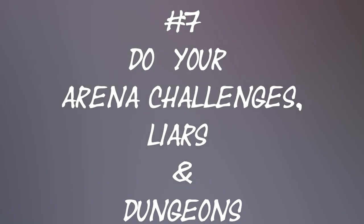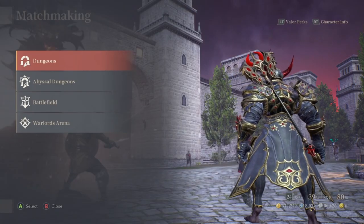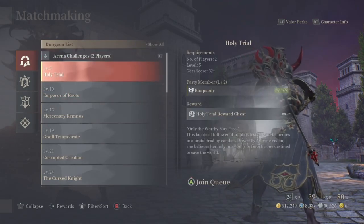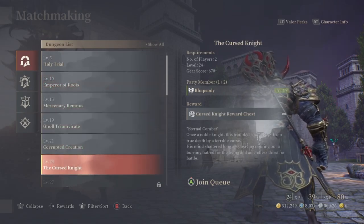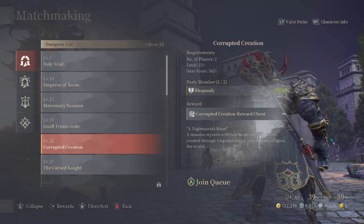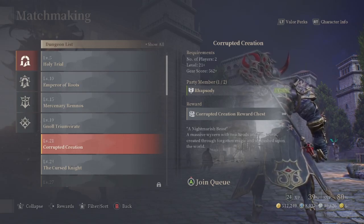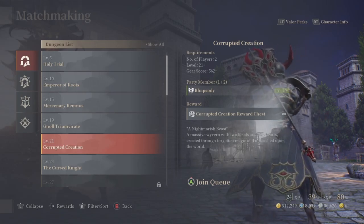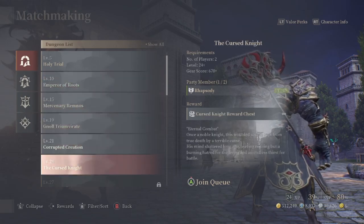Number seven: do your arena challenges, lairs, and dungeons. When I say arena challenges, I don't mean PvP — go to matchmaking and dungeons and you'll see the arena challenges listed there. These give you gear for your level. When you're enhancing gear you'll break pieces a lot, and repair tools cost a ton of star seeds. To repair gear, run arena challenges to get extra pieces — it only takes one piece of armor to repair a broken piece, regardless of rarity. You can use a green to repair a purple.